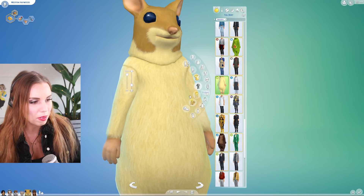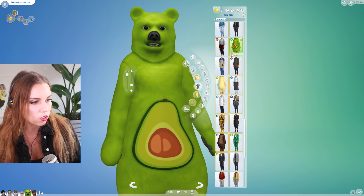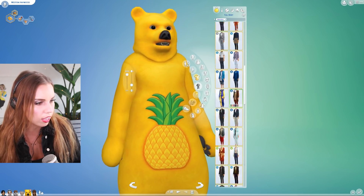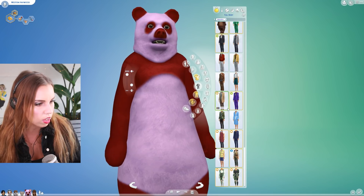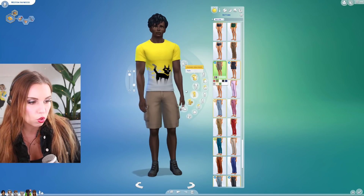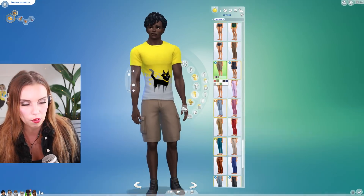That is a little bit creepy. I was a little surprised there are no other color swatches for the hamster suit, but for a stuff pack that's probably understandable. There are no new shorts — these are from Outdoor Retreat — and no new shoes or accessories that I know of.